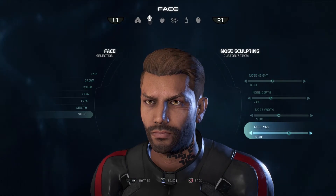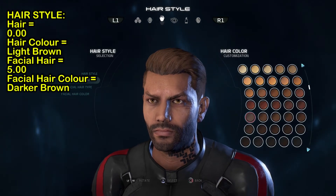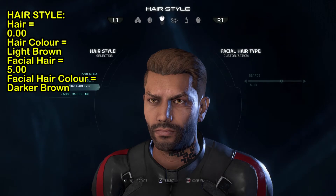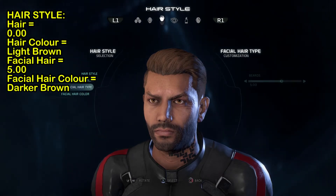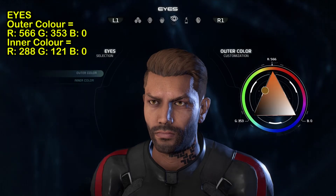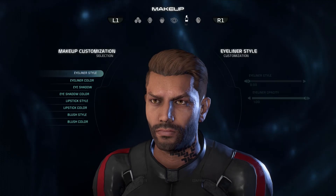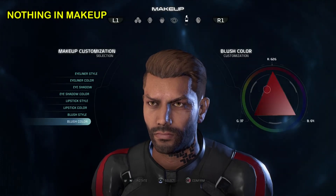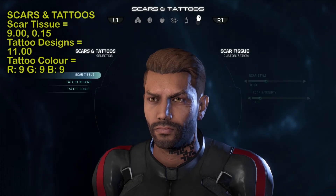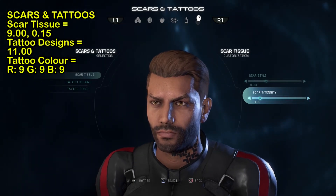So this is what the character will look like. Hair is zero, hair color is light brown, facial hair is five, and the facial hair color is a darker brown. The eyes: R is five six six, G is three five three, blue is zero, and then two eight and one two one. For makeup, there is no makeup because it's a guy.